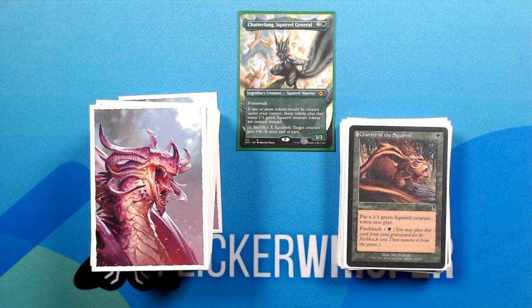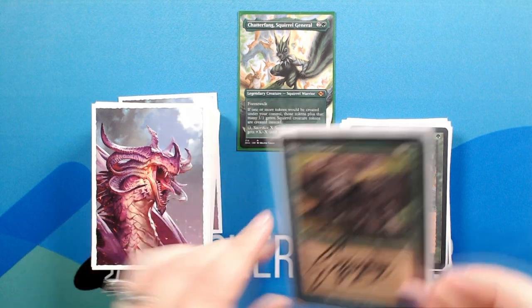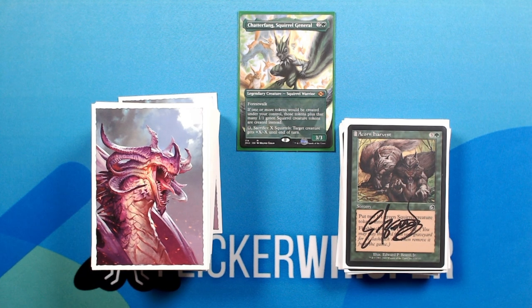Chatter of the Squirrel — green for a Sorcery. Put a 1/1 green squirrel creature token into play. Flashback 1 green. Also a squirrel token sorcery: 3 green for a Sorcery. Put two 1/1 green squirrel creature tokens into play. Flashback 1 green, pay 3 life.